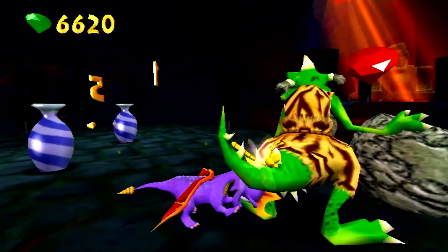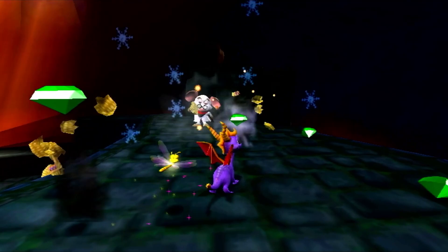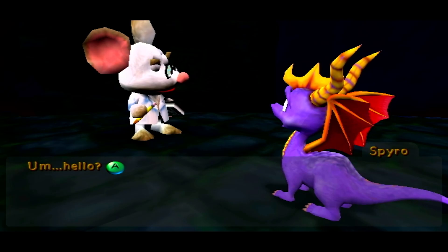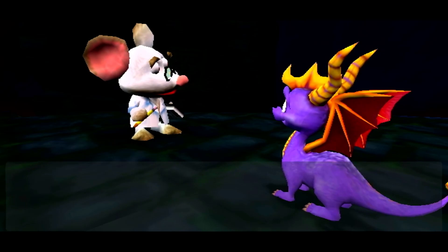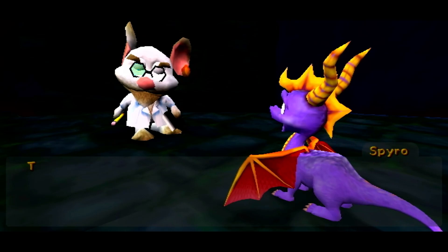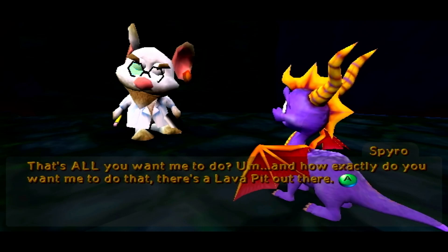Those blessed R-1000s destroyed my lab and ran off with my equipment! Hey Spyro, I don't suppose you could help me get my equipment back, could you? Sure, bring it on! You see all those R-1000s out there? They borrowed my equipment — I need you to go down and get it back for me, simple as that. And how exactly do you want me to do that? There's a lava pit out there. You did kind of say hello, implying you were available to help, Spyro. I think the sass is kind of unwarranted.